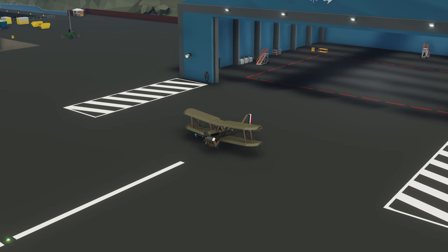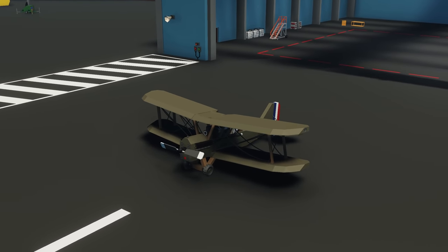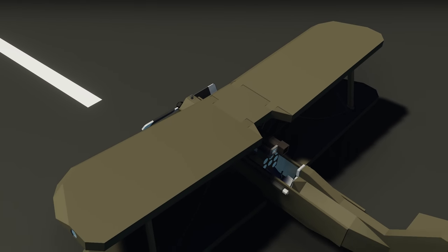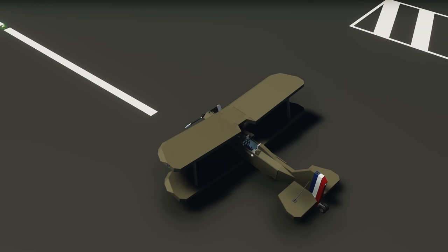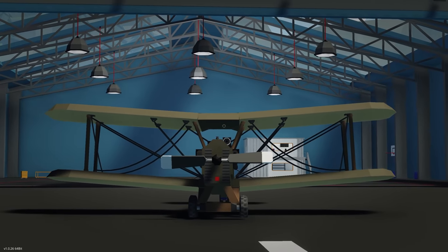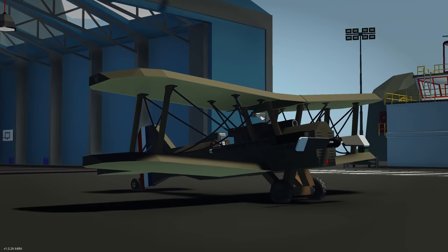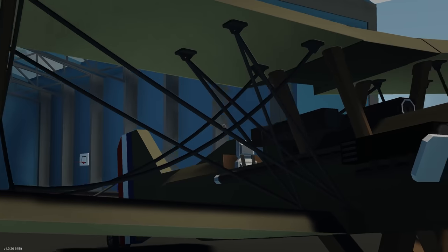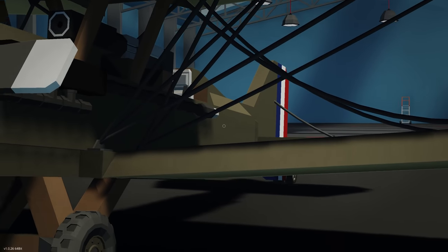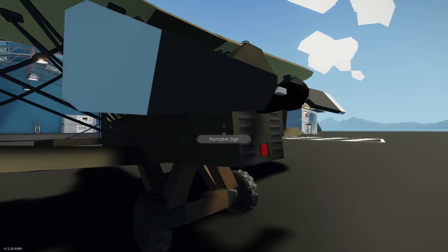Moving on to the next creation, we have the Royal Aircraft Factory SE-5, done by Roan. This is meant to be a World War I biplane, frankly known for its speed and maneuverability. It looks really cool from the screenshots on the workshop. Spawning in the biplane, I love the use of the ropes here — that looks really cool. He's done a great job with the overall shape. He's got quite a lot of XML parts — pipes, wedges — but overall still a beautiful looking creation.